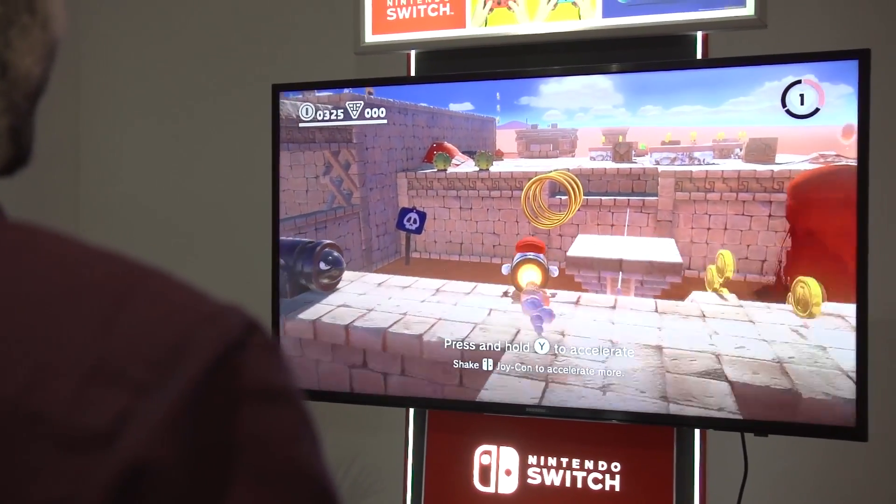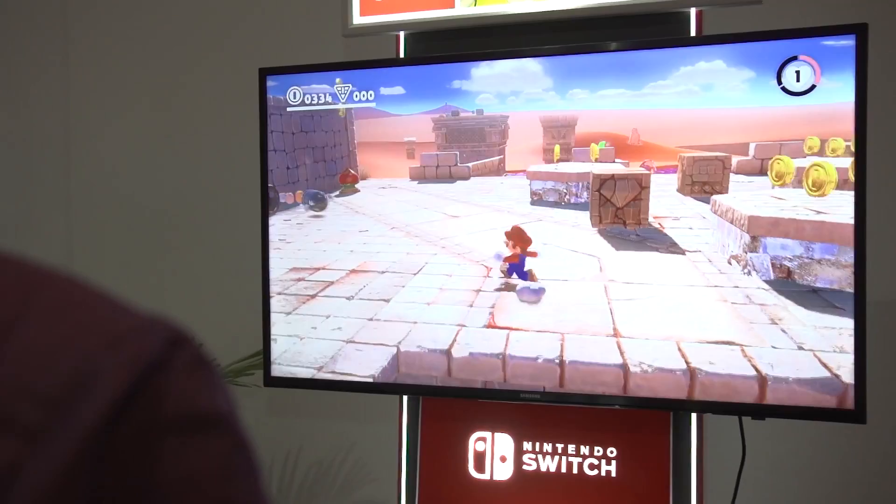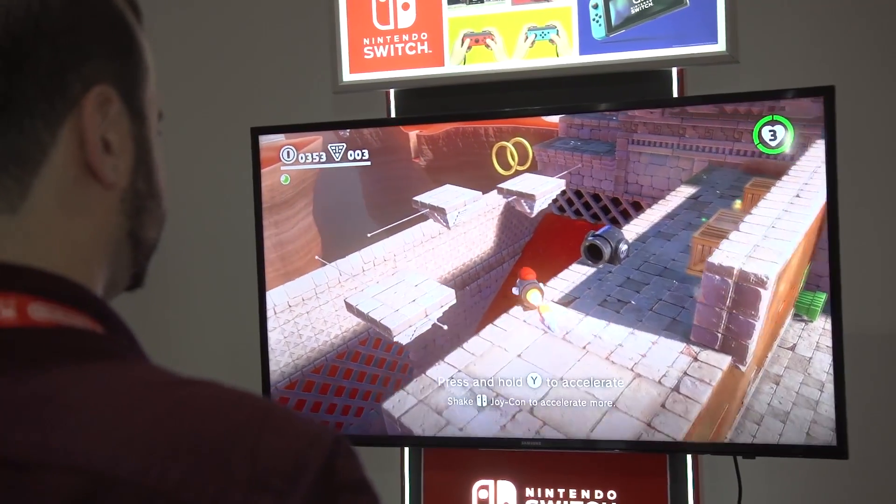At one point I possessed a bullet bill and I became the bullet and soared around the map. I used Cappy to jolt up the side of a skyscraper. You could possess cars, people, all kinds of things. It's a really neat little wrinkle in that classic Mario gameplay of running, jumping, and platforming.